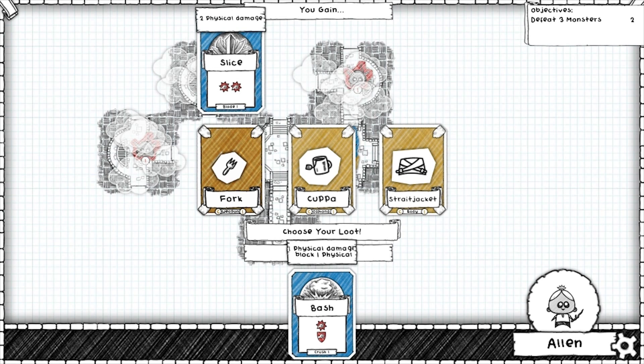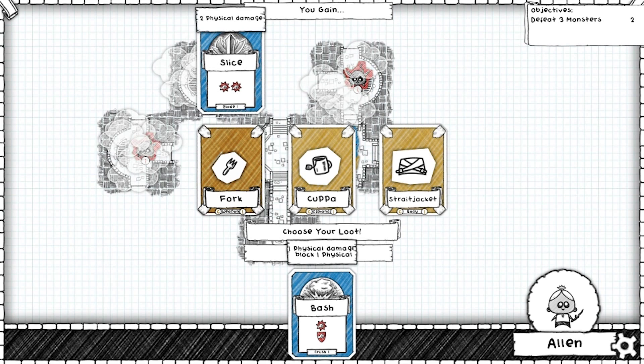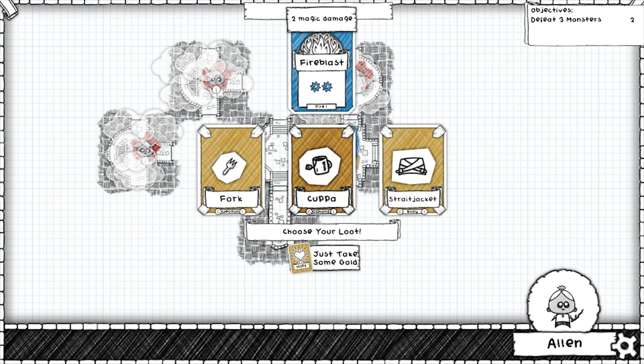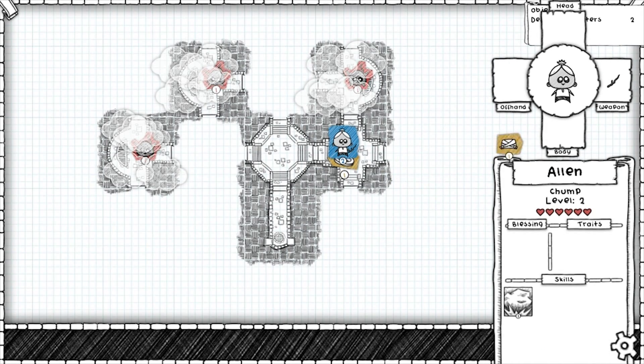So we've got a fork. Oh, so we have to give up — because these are different slots, the fork would replace our stick. But the cuppa we can have just by itself. And the straight jacket — is that a good idea? That's a plus one heart. I think that's a good idea. We'll take the straight jacket.